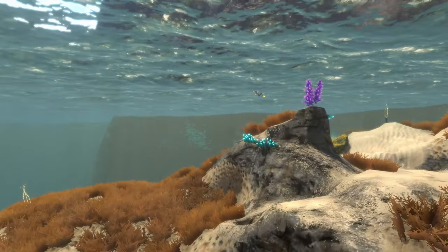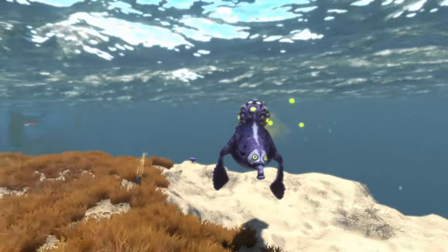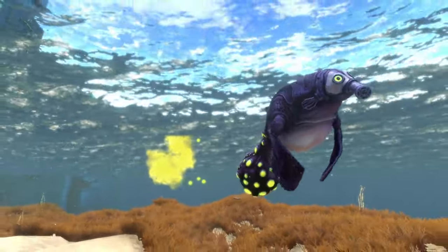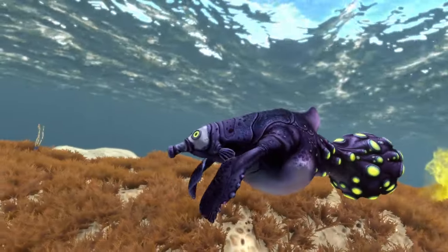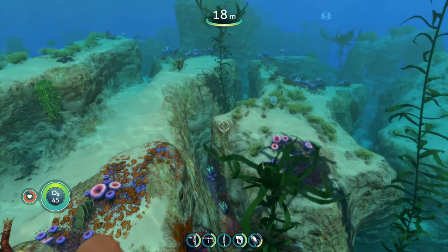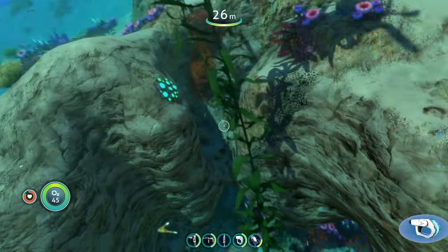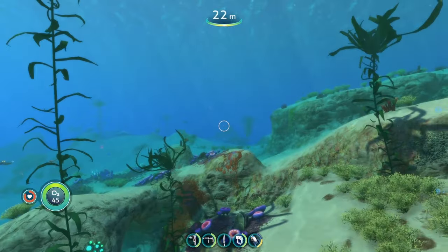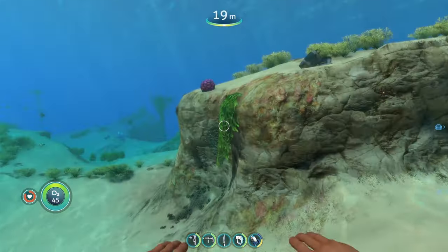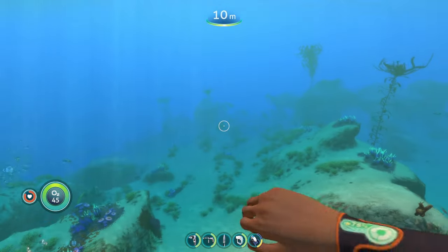The third thing this mod does is add new variants of existing creatures. Here's an example — the Indigo Gasopod, a sub-variant of the regular gasopod. It functions exactly the same but looks different, which is a plus. We're also in another area this mod alters, called the Floral Safe Shallows — it's a lot more vibrant and alive than the regular safe shallows, with kelp forest trees, a tiger plant, and cool vine overgrowth.